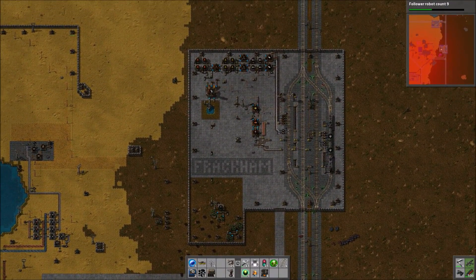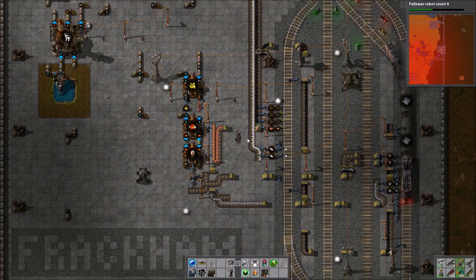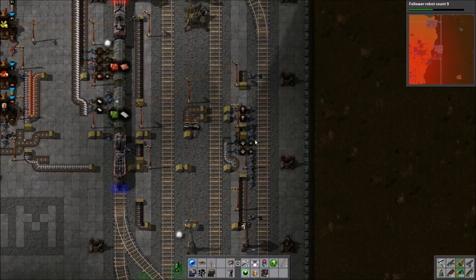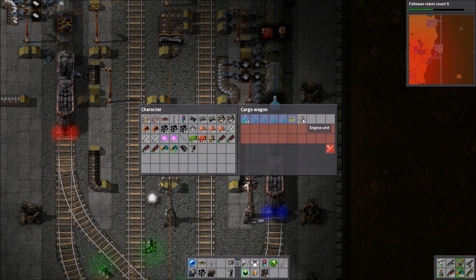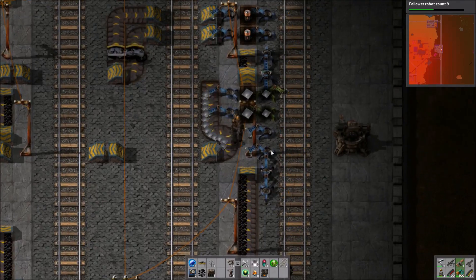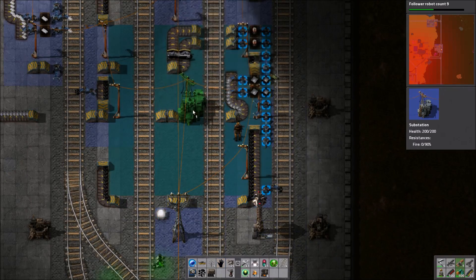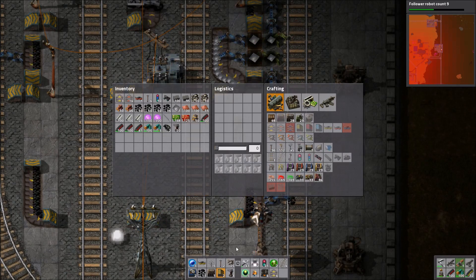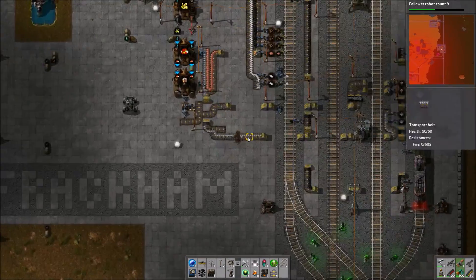Bringing the circuits and advanced circuits over is pretty easy — I can just have trains already running add one extra stop and that gets some production going. The difficult part is the sulfuric acid. That was one reason people said not to have processing unit production in Flaskmere — they said you'd have to pipe over sulfuric acid or use a mod with fluid wagons. But I can just send over the sulfur and the components to make sulfuric acid on site, which I think is just sulfur and iron — and water.